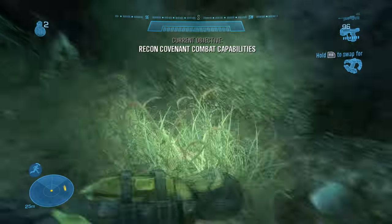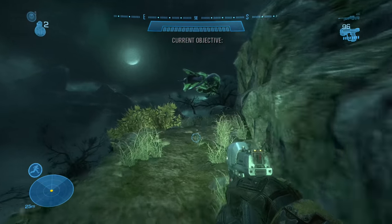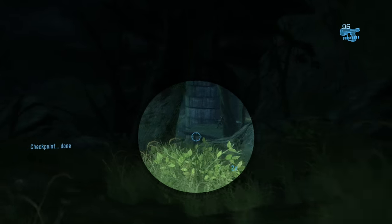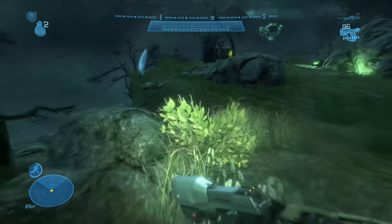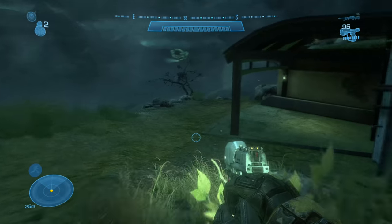Here's the first version. Assassinate the elite, then assassinate the grunts. You don't want to assassinate the elite with the fancy, flashy way — just a one back-smack and move on, because you might draw attention to yourself if you go into the assassination animation. For the grunts, you want to punch them in the front, not the side or back, so you don't blow up their methane tank and draw attention to yourself.